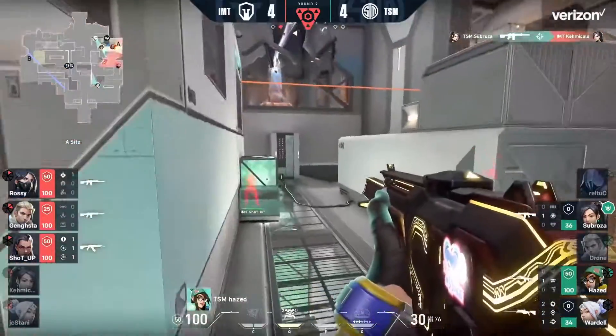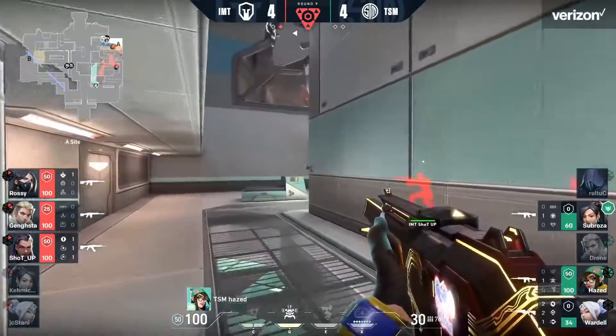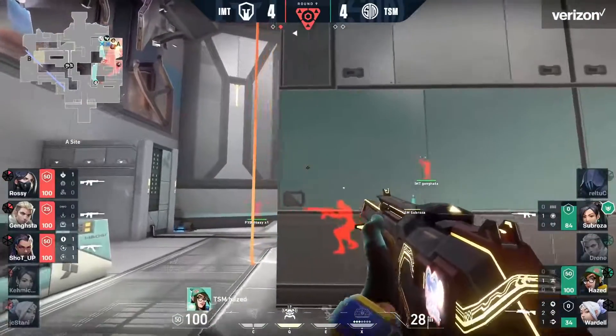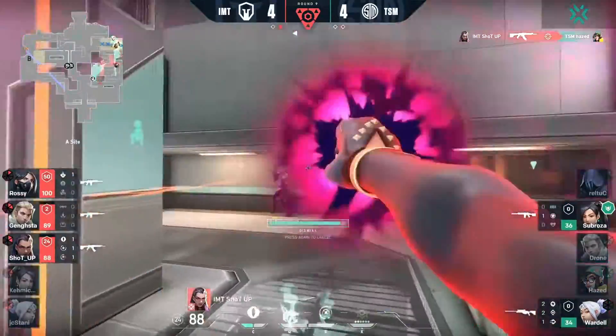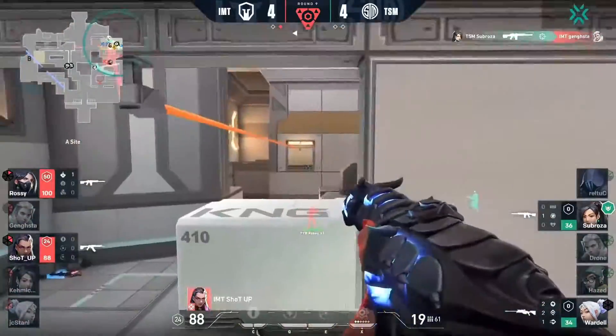It's going to come down to this battle over on Long. Sabroza has to self-heal in that instance. Wardell's forced to work with less HP, trying to make their way out onto the site. You've got Hazed already down on the ground, backside site, looking for information, trying to spot players out. There's one waiting right around the corner. Dismissed coming in from Shotup, Alir to follow up as well.